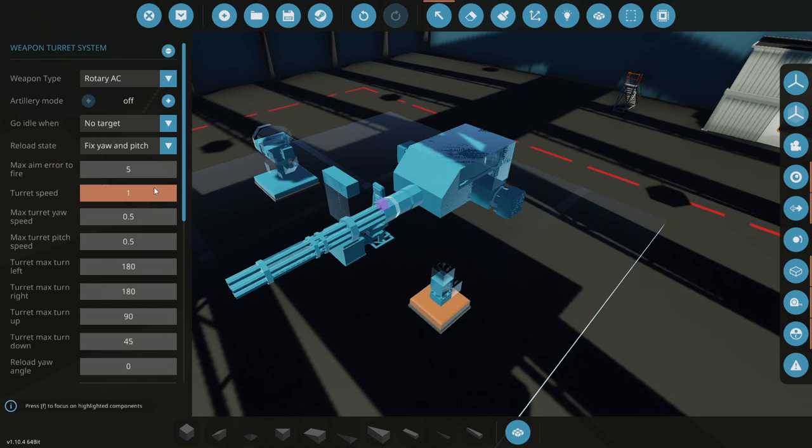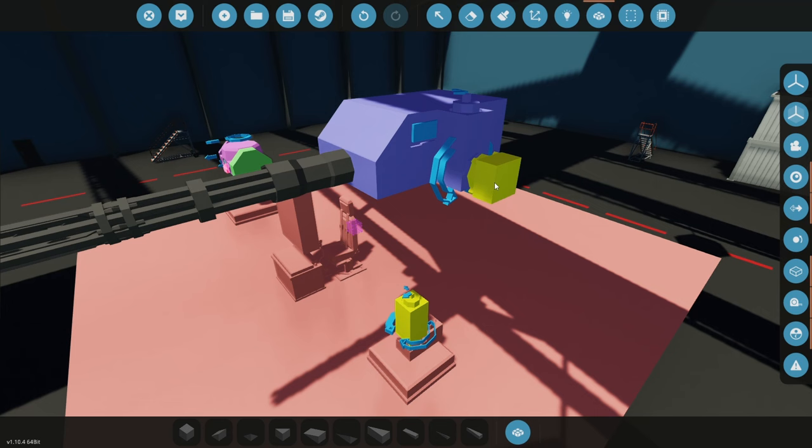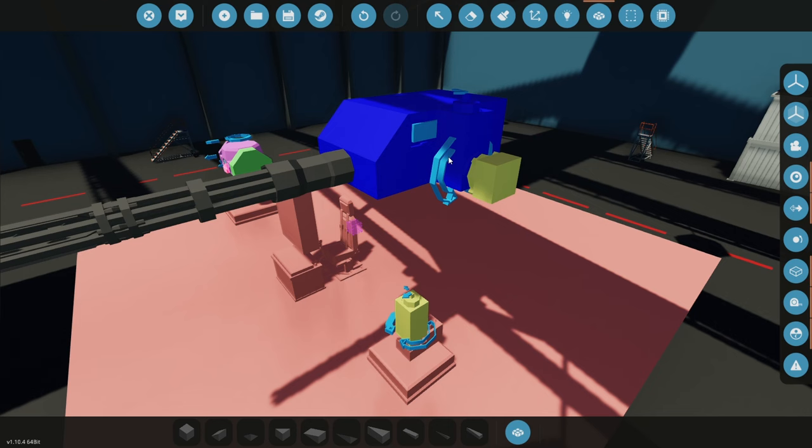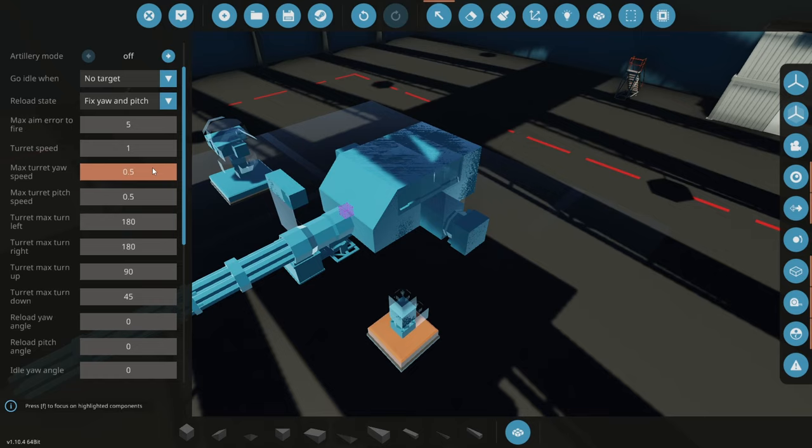If your turret starts to wobble, you likely have the sensitivity too high. Also note that too little weight on the turret pivots — the blue and yellow bodies representing the yaw and pitch pivot — can cause them to act weak or strangely. If you're having issues and the sensitivity isn't too high, try making the turret heavier, as this will make the pivots work much better. Next up are 'Max Turret Yaw Speed' and 'Max Turret Pitch Speed,' which control the maximum output to the respective pivot axes.